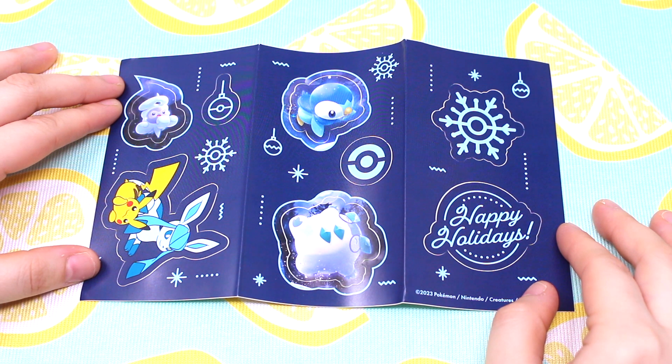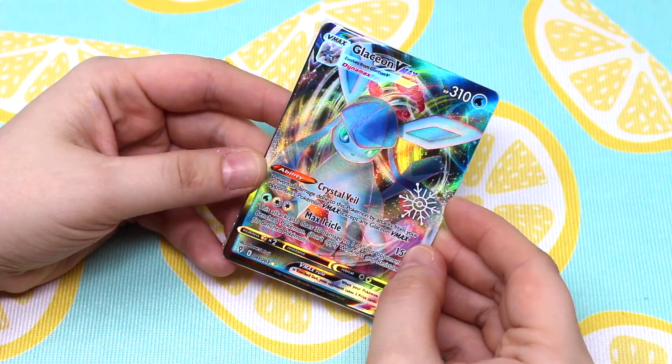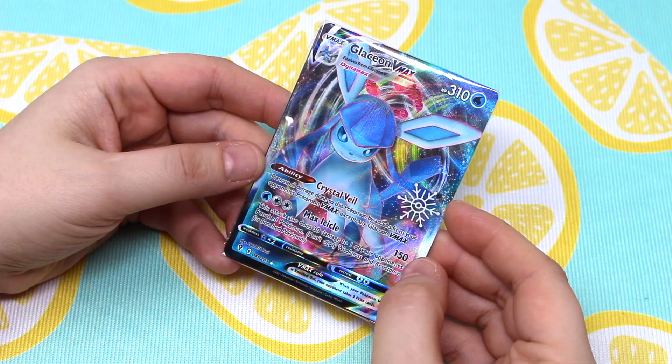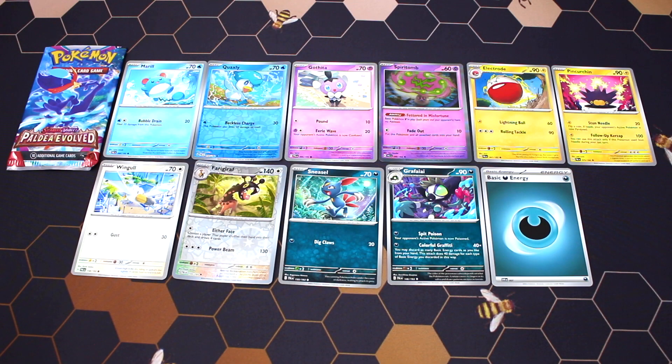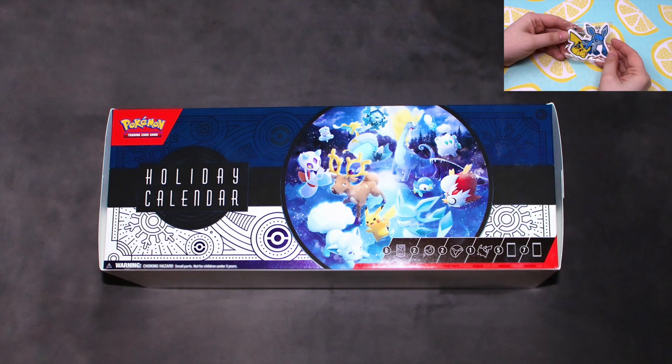Day twenty-two was the Alolan Vulpix V card and this one is absolutely beautiful — so happy to have it in my collection. Day twenty-three was more stickers. I really like the Glaceon and Pikachu sticker, and also a Happy Holidays sticker which is really cute. Day twenty-four was a single card and this is the Glaceon V-MAX card — the artwork is amazing on this one. Day twenty-five was a booster pack, which I felt was a weak way to end it. It should have been another special edition card or maybe another cool item like the keychain.